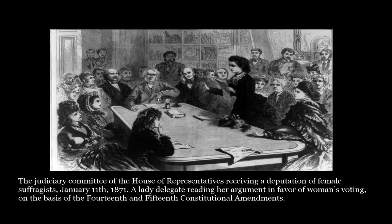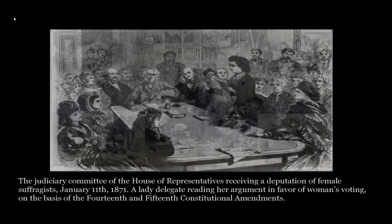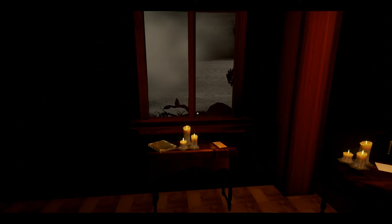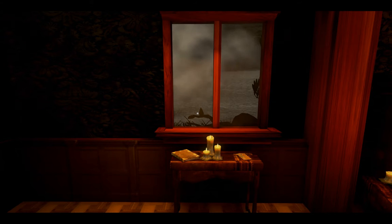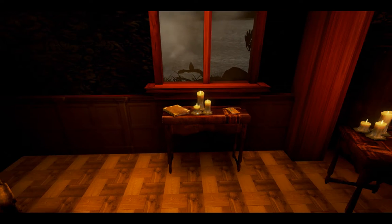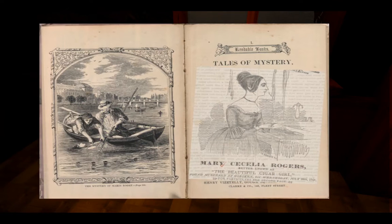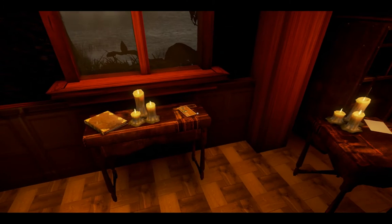I got to this screen — well, technically this screen, the picture changes — but it said 'please stand by' at the top, and then it just sat there doing nothing. Tab does open the menu. I don't know if X saves the game or not — I'm assuming it does. I pushed X; I don't know if it saved. But there's nothing else you can really do with the menu, which sucks.